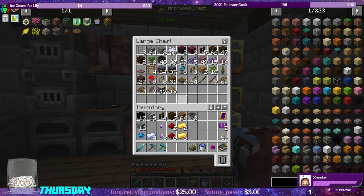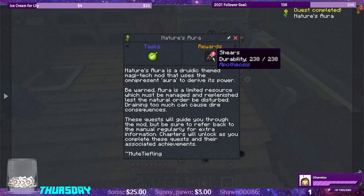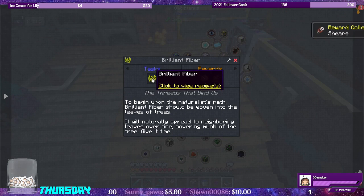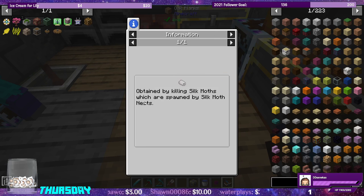Today what we're going to be working on is Nature's Aura. Let's also open up the quest. First thing that we need to make are going to be Brilliant Fibers, which the Expert Mode recipe requires the Enchanting Apparatus from Arnavaux. We need Sun Metal Blend and Silk Fibers.